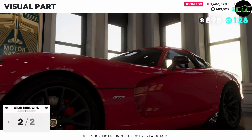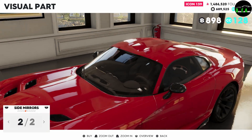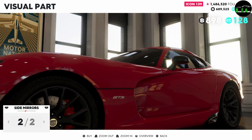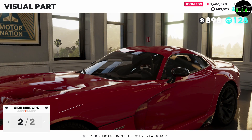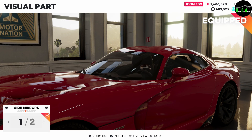So, the side mirrors — you have the carbon fiber option. Not sure how I feel about it. I kind of like the flow a little more, so I'm going to leave the standard one.